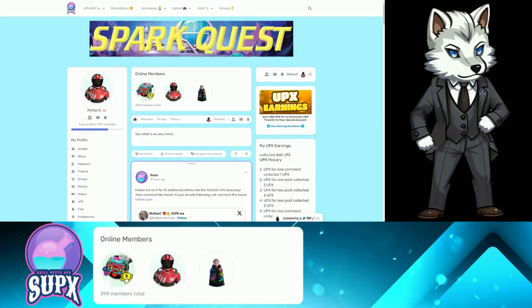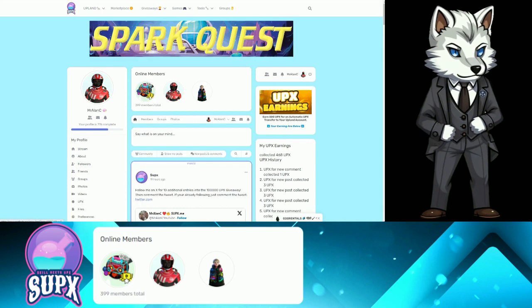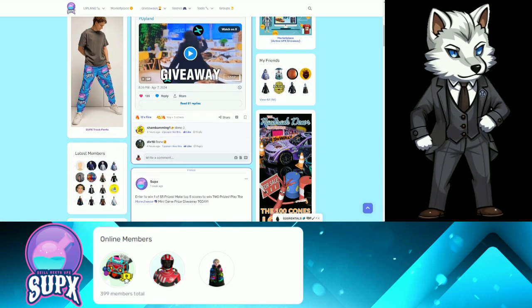What's going on guys? Mr. Alan C here, creator of Supix.me, the Uplander's social network where you can earn UPX for posting.